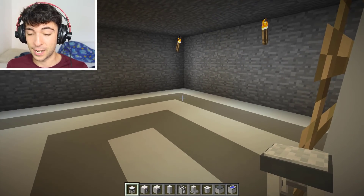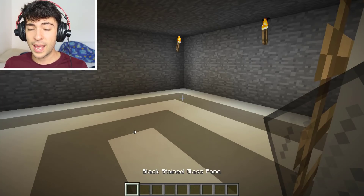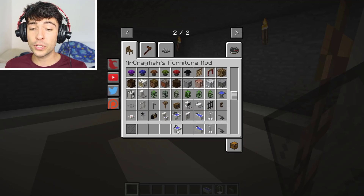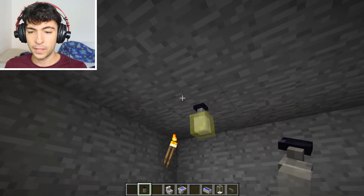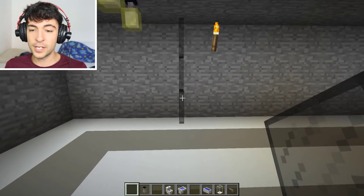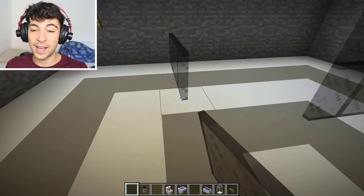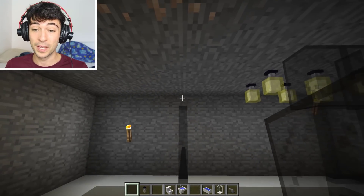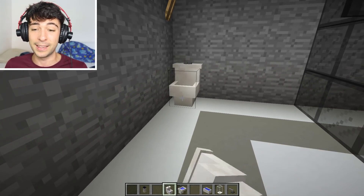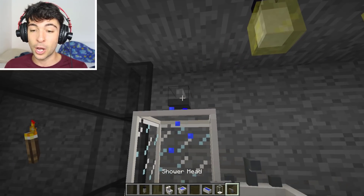On this side I want to add the toilet, but we need a privacy glass. I'm going to get out some black stained glass and some items for the bathroom: the shower, the shower head, the bath, the basin, the toilet, and some ceiling lamps. Sadly they will be able to look in, which I don't think is a great idea, but it's going to be okay. So the toilet, the basin, the bath, and I'm going to put the shower in this corner with the shower head right on top. Yes — it works!